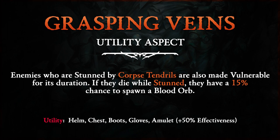Grasping Veins Utility Legendary Aspect: Enemies who are stunned by Corpse Tendrils are also made vulnerable for its duration. If they die while stunned, they have a 15% chance to spawn a Blood Orb.